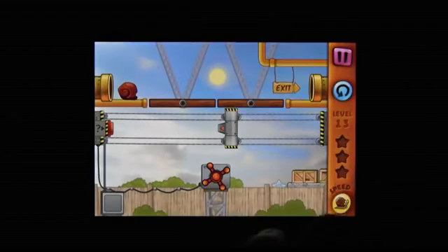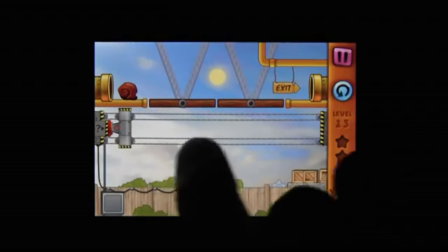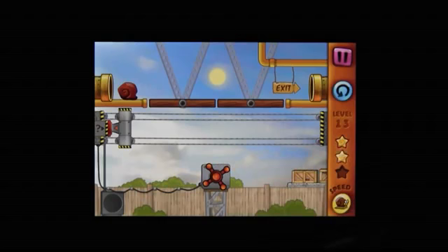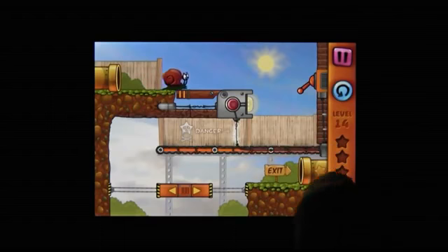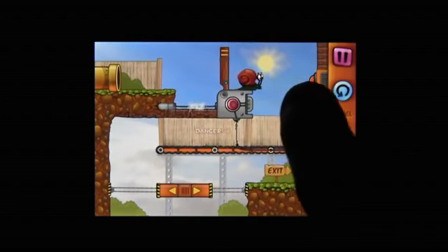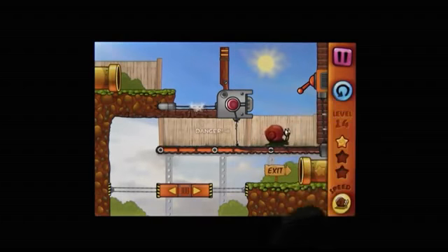There are 60 levels in Snail Bob, each progressively more challenging and elaborate than the last. Of course, there's a bit more to the puzzles than finding the exit. There are also three little stars hidden in each level, so as you're flipping your levers and operating machines, you have to find those stars as well. And the more you can collect, the more stuff you unlock.